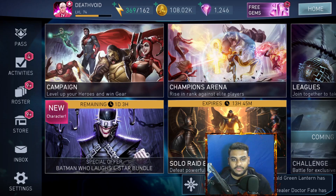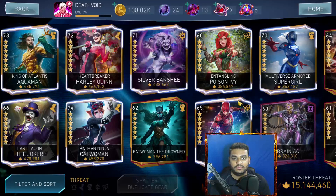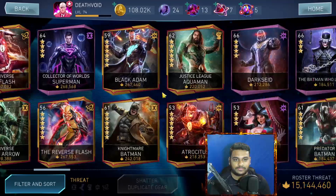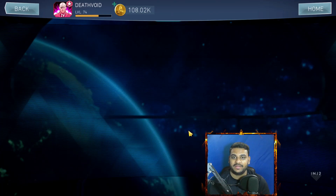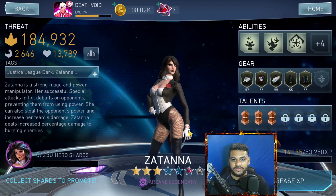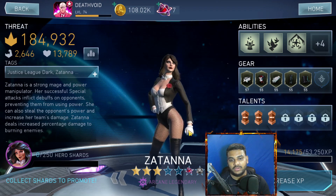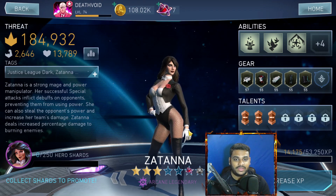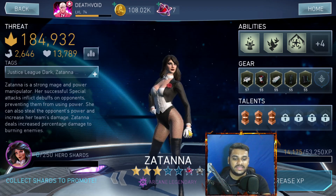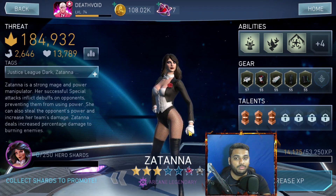Welcome back to another video on Injustice 2 Mobile's Build Guide. In today's video I'm going to show you guys the build for my new legendary character, Zatanna. I bought her gears from special offers. I'm going to take all the gears to level 60 and eventually to level 70. For now she's a three-star character. I'll show you the exact stats in the description as well — what effects and what talents you need to put in on this character.